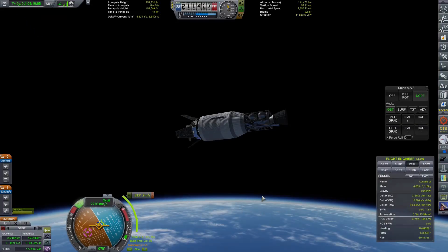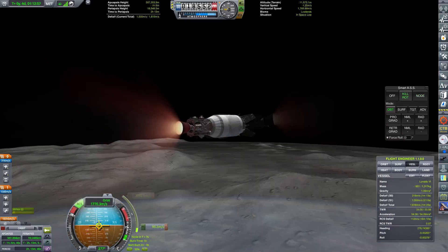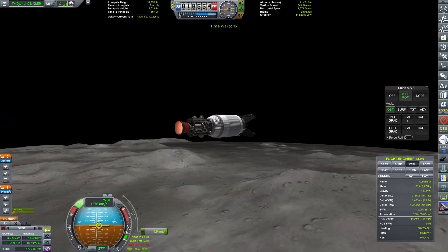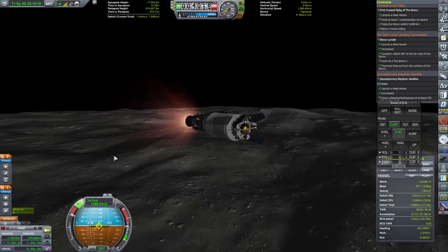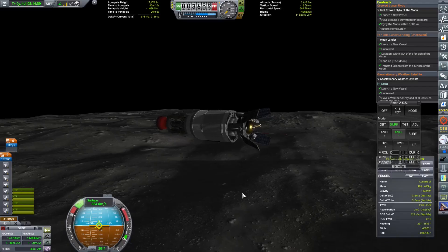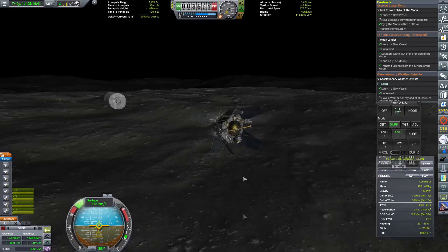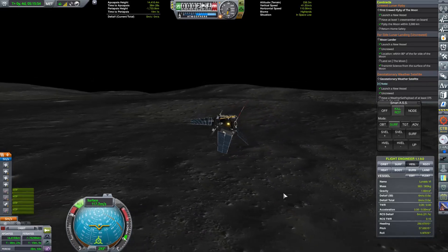Even with that, I decided to press onwards to the Moon. I then came in for a retro burn, and I was quite unsure whether or not we'd have enough delta-V to land. After our retro burn I could see that it simply wasn't going to happen. I tried to do some advanced lithobraking, but our craft was destroyed.